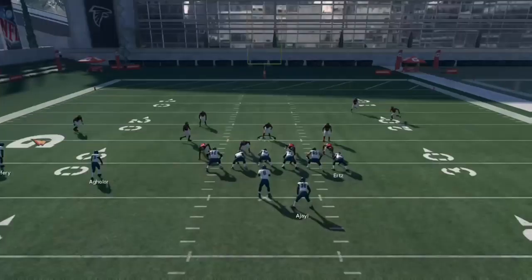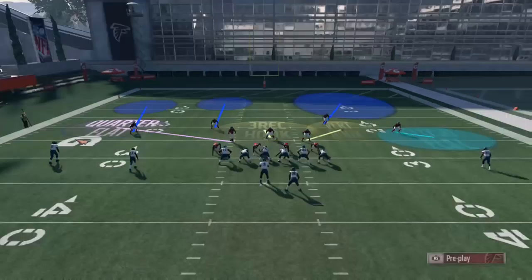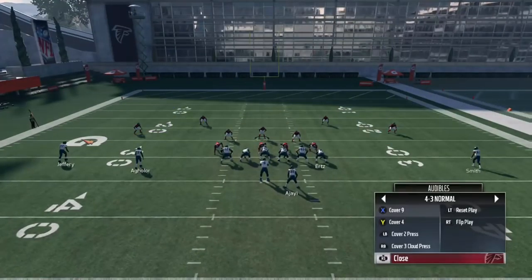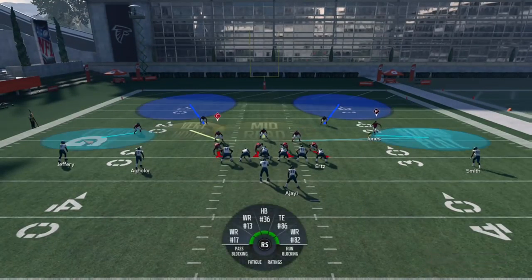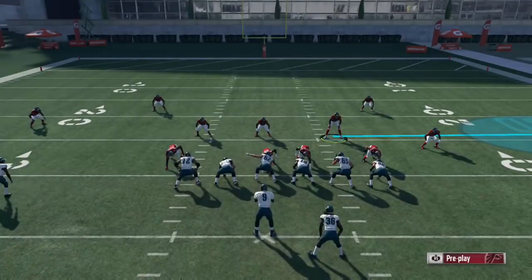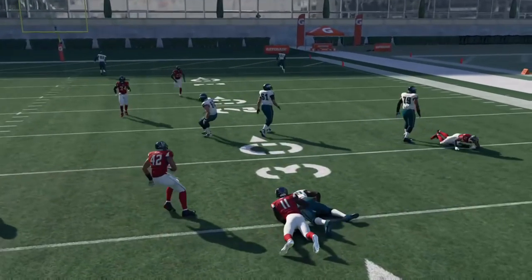Now, not only can you audible into that 4-3 or 3-4 formation — before, like last year when YoungKiv brought it out at the club series, you only had access to 2-man under, cover 2, a man-to-man blitz, and cover 3. But now you truly have access to any play out of that 4-3 stack formation. So you can have access to cover 2, cover 3, cover 4, and then whatever other play — if you want a man-to-man blitz, a cover 1, a cover 9 — you'll have access to 4 different unique coverages that you can now choose to mold around your scheme.